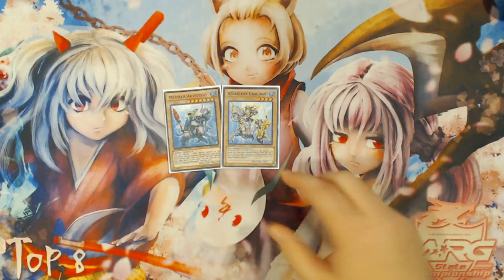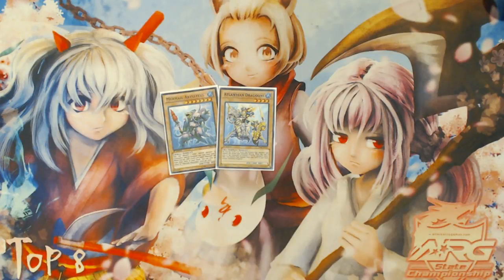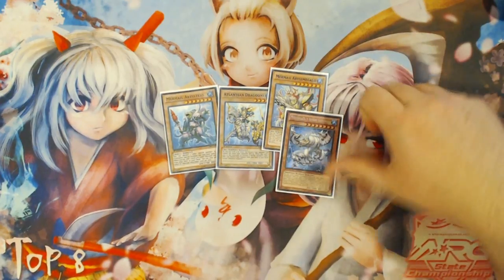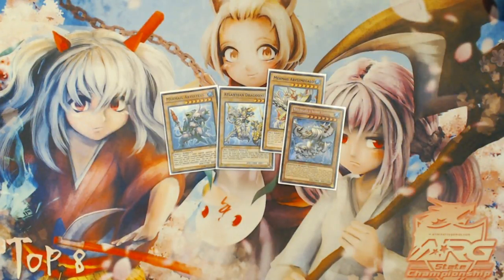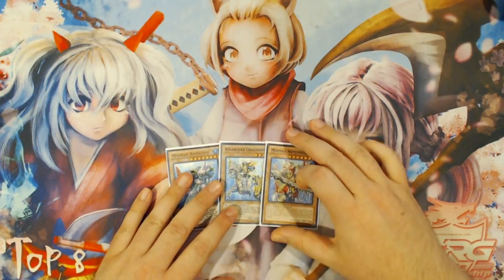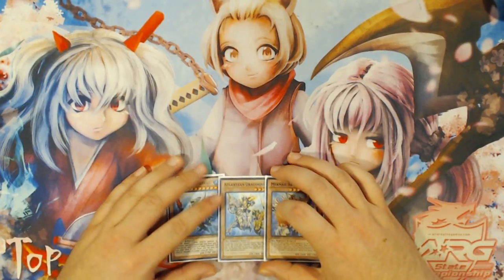For this third combo sequence — an expanded version of the two-card combo — I've already shown you what just Teus and Dragoons can do on their own, which is already pretty powerful. But if you add either Mermail Abyss Megalo or Moulin Glaze itself as your third card, it allows you to drop Moulin Glaze early in the combo sequence, take two cards out of your opponent's hand, and still achieve the same ending board of Toad, Bahamut Shark, and an unused Firewall with Abyss Sphere.